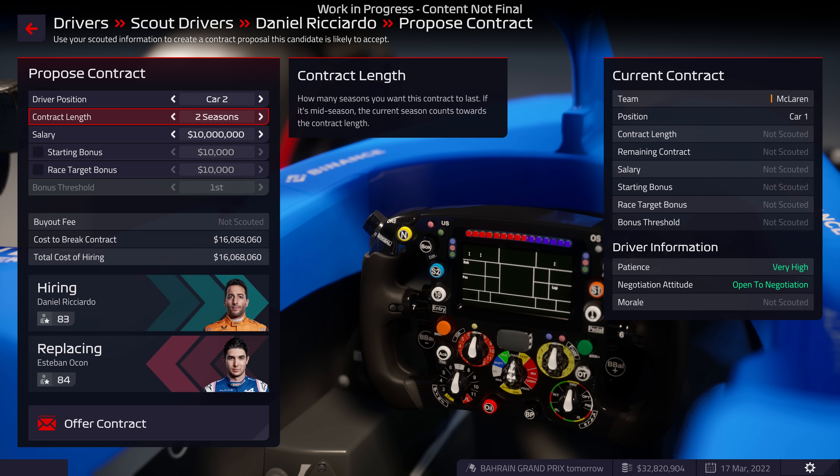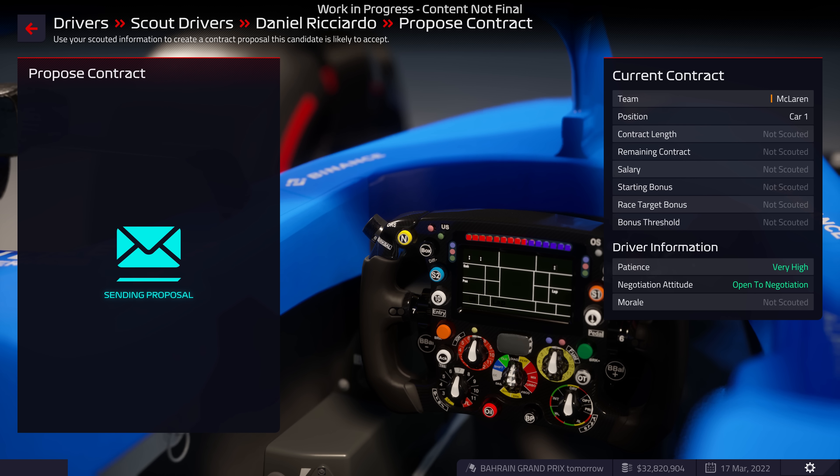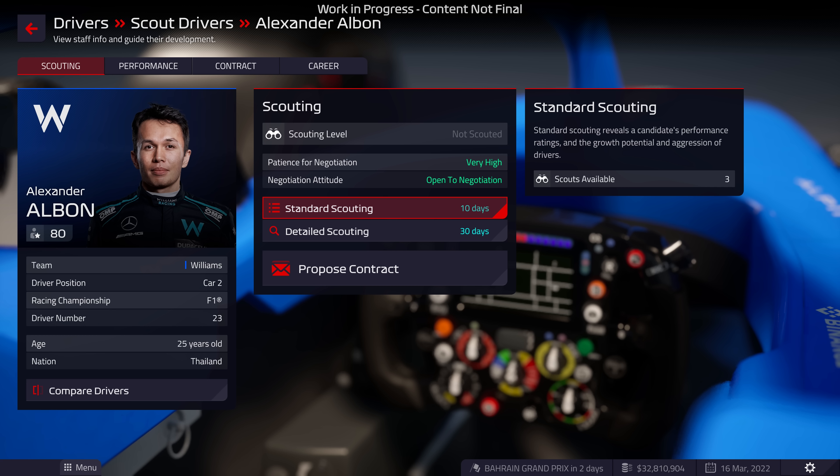When you're putting together a contract offer, you can dictate the length, salary and bonuses. If your offer is rejected, you may have the option to negotiate again with the driver depending on their attitude and patience for negotiation.